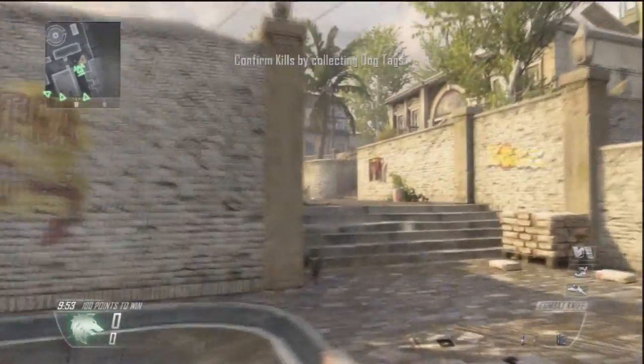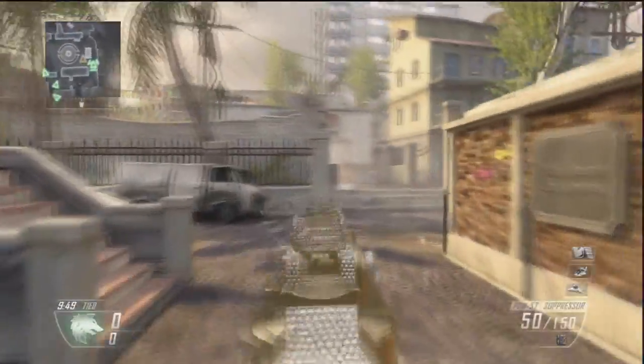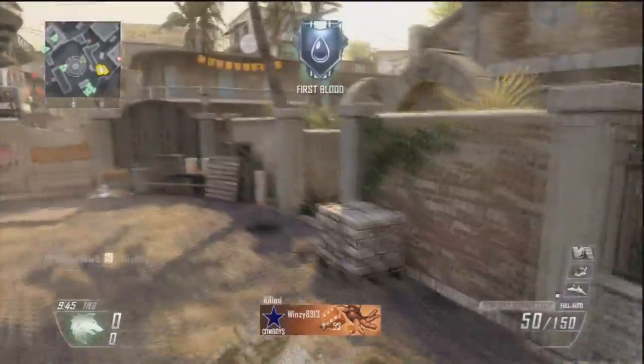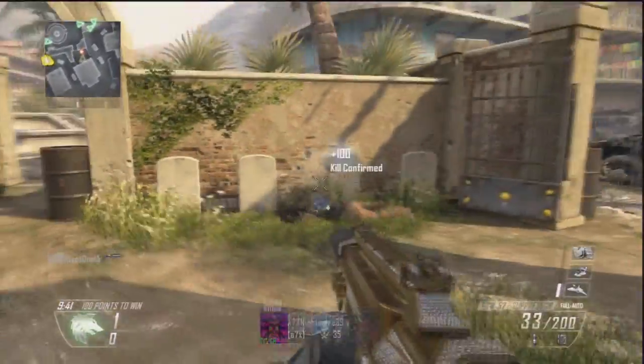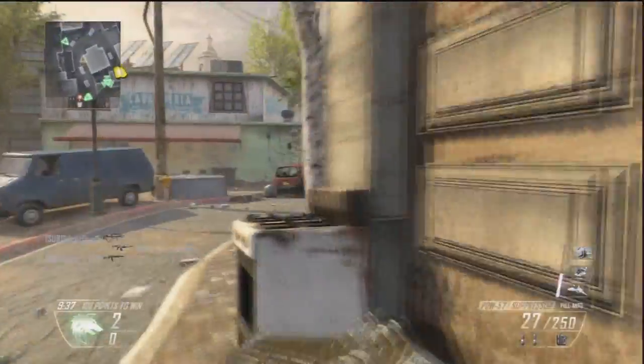What's going on guys, Spawn 15 here, and today I'm bringing you a commentary on the map Slums, playing some Kill Confirmed. I have a pretty good game here - I go 56 and 3. In this game I'm using a new setup, a new gun and class.